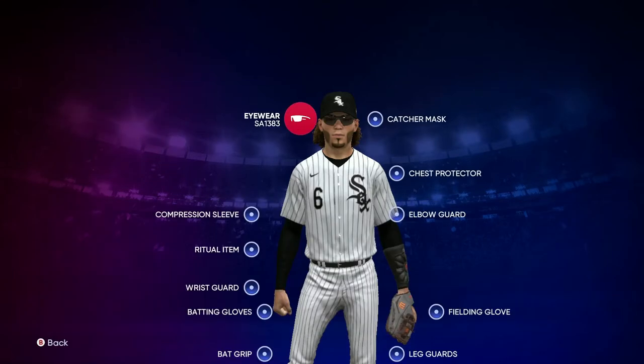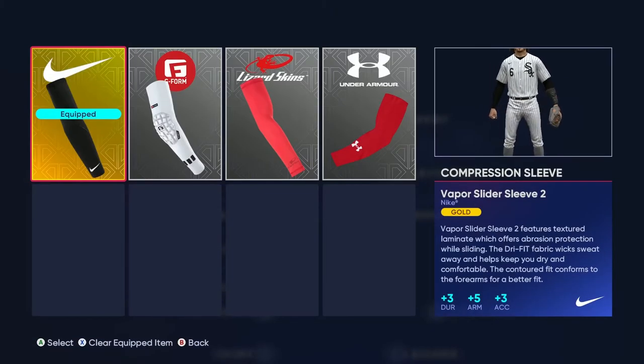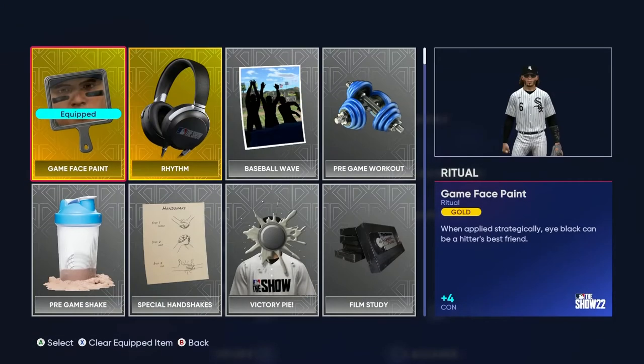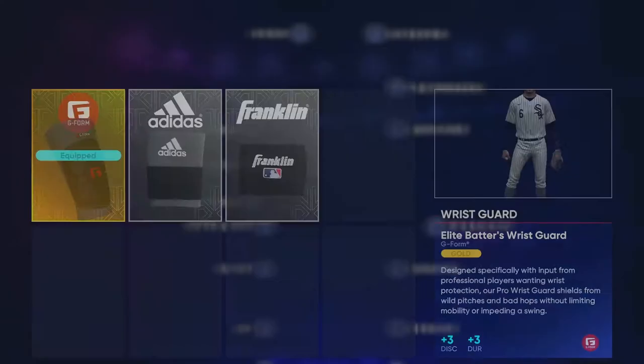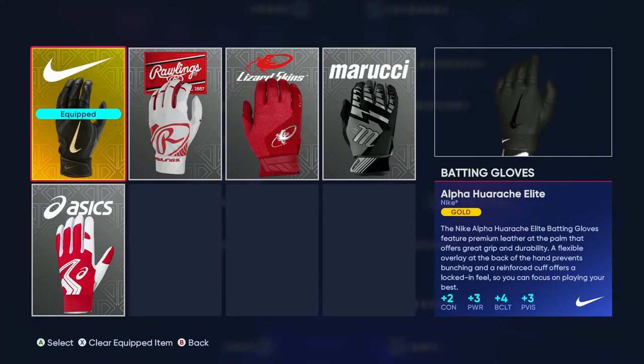Equipment-wise, what I currently use and what I'm going to suggest everyone do is use what you get, because the market is completely inflated right now. You're going to be spending a ridiculous amount of stubs — if you can afford it, do it, but if you can't, just use what you've got. I'm using gold sunglasses that I already have, the gold Nike Viper sleeve, and face paint because it gives me plus four contact. I'm also just using the wrist guard that I have.